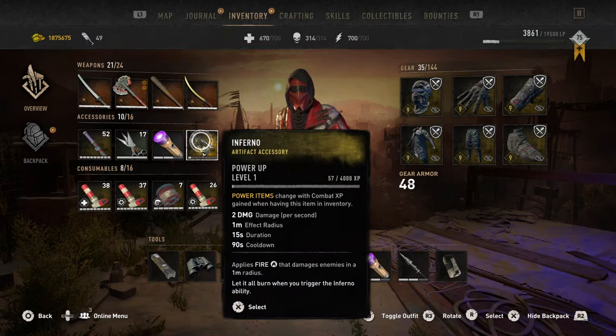Lastly, we have the Inferno accessory. This thing pretty much sets fire to anyone within a meter of you and deals a bit of damage, but it basically stops them from attacking you, which is kind of why I find it useful. Unfortunately you can't buy the upgrades — you have to earn it — but thankfully you don't need to use it to upgrade it; you can just have it in your inventory and get combat XP.